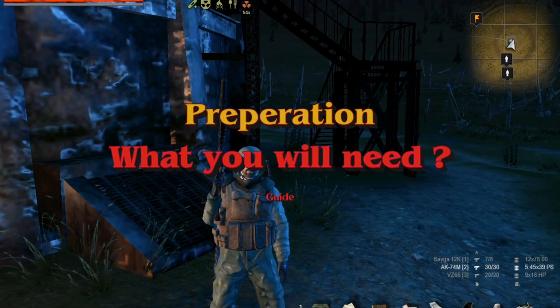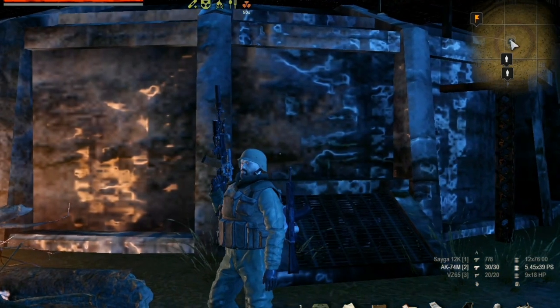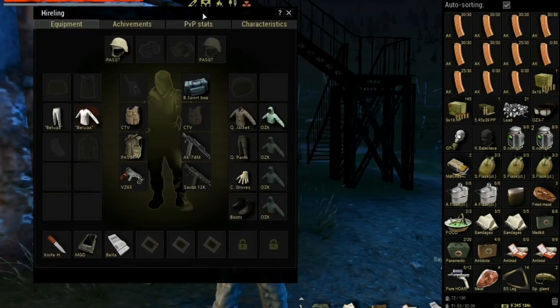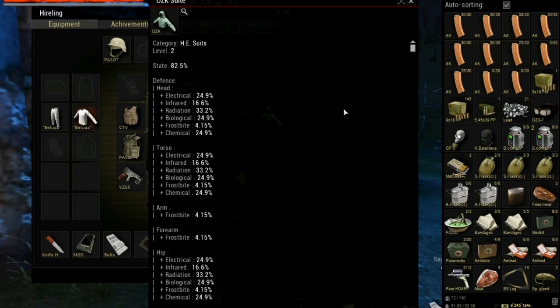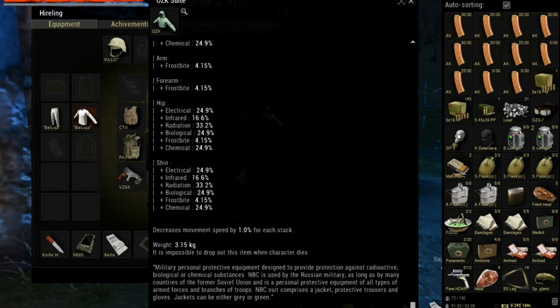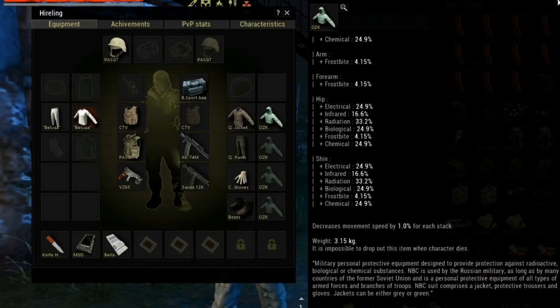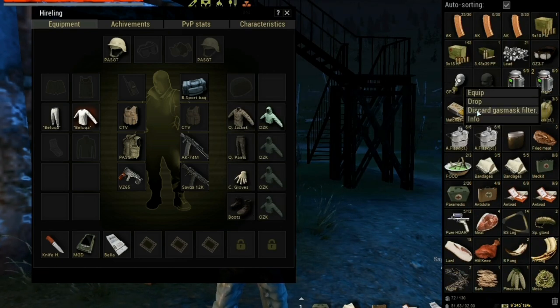Let's start from preparation. Most parts of Tunguska are covered in acid anomalies and swamps. To survive in such conditions you will need an OZK Suit which costs starting from 1 million rubles. In addition you will need a gas mask. I prefer GP5 because it costs not much and filters are cheap to afford. The price starting from 1 million rubles also.